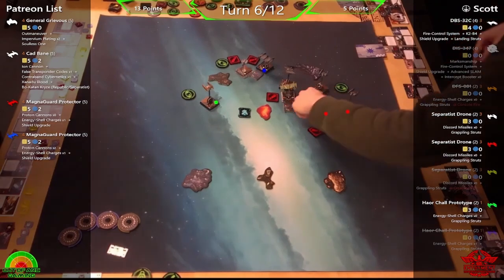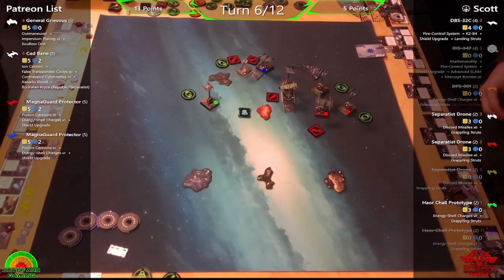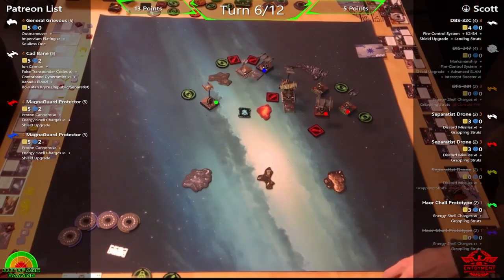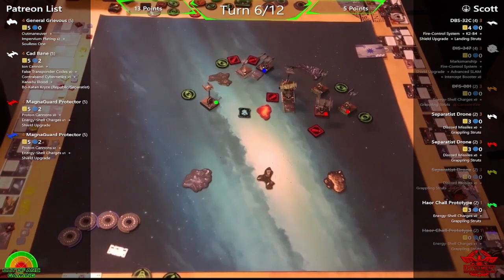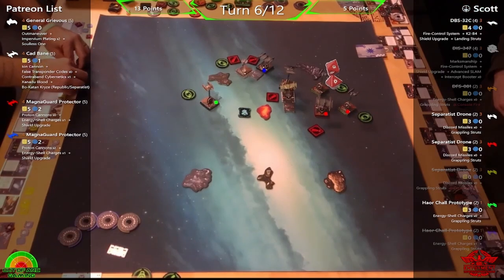All the ships are the same points which is a great thing about the list. But Cad has more abilities to play with — and he's alive, not a droid. Scott decides to shoot Cad for the two dice versus three. In an unmodified 2v2 versus 3v2 comparison, red dice are better than green, so three dice is mathematically superior. Going 2v2, it actually works out — shields down on Cad.